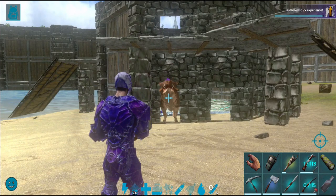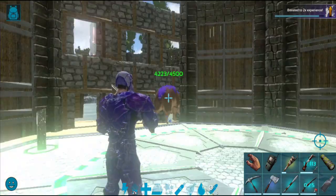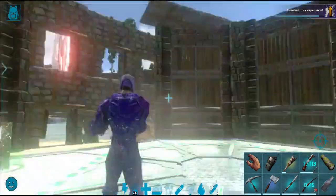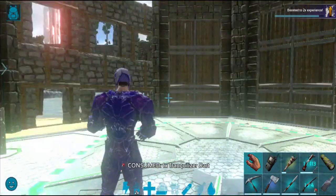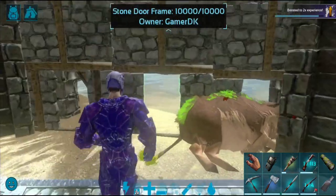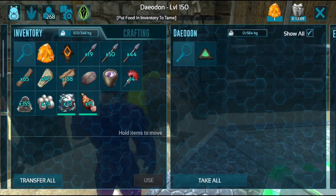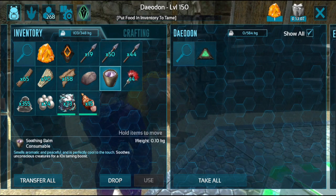Okay friends, this is the map. This is the top rock tomb. Here we have prime meat and a soothing bomb.